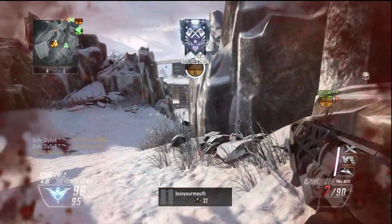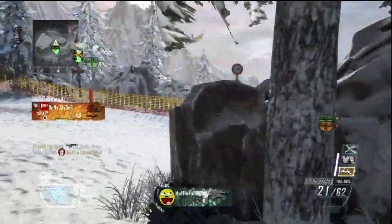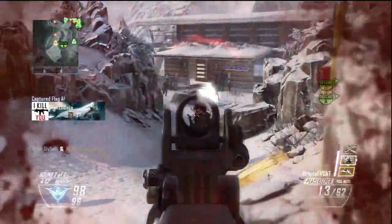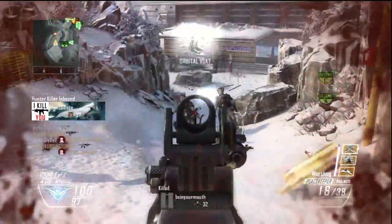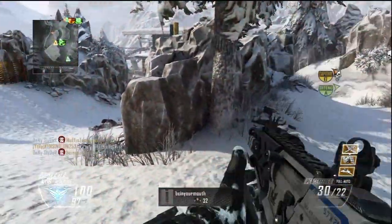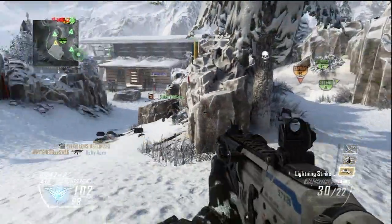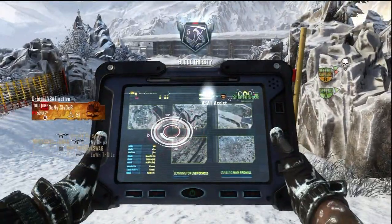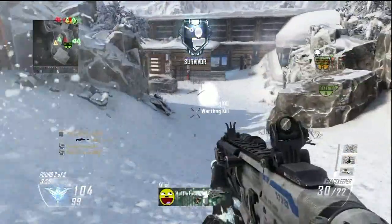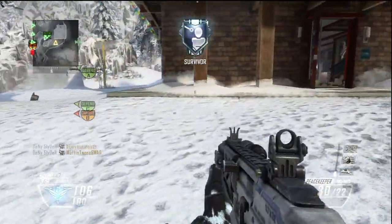Now the gun you get is the first ever DLC gun on Black Ops ever, and it's the Peacemaker. It's an SMG and my thoughts on the gun — it's a good gun but it's not my primary gun. It's a well-balanced gun from the power to the accuracy to the sight, so you don't actually need to use a sight that you unlock. The sight on the actual gun is pretty good already, so overall it's a well-balanced gun, it's just not my primary pick.